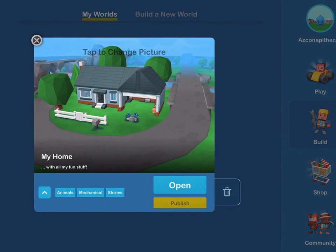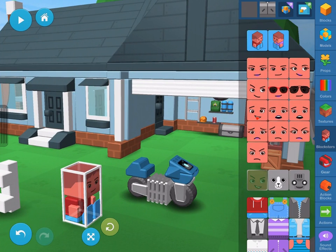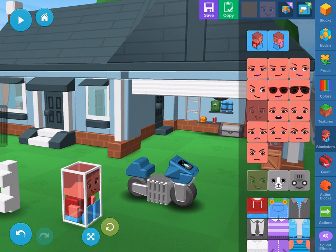We're creating a home in Bloxworld. Let's check it out. We've got a motorcycle, but it needs a rider. Let's make one and put him on the bike.